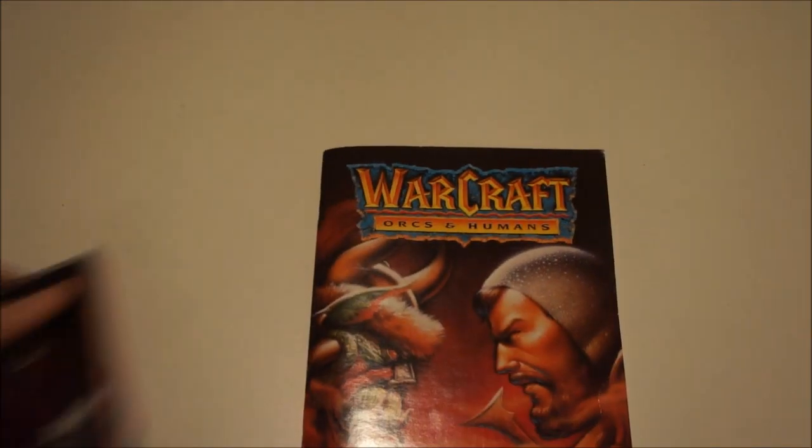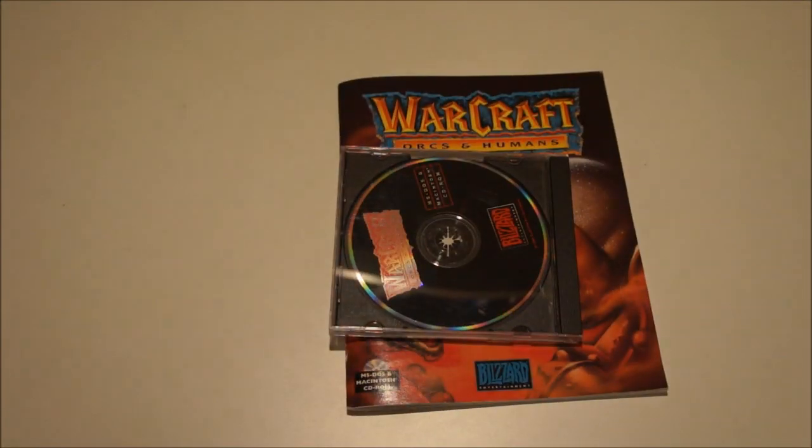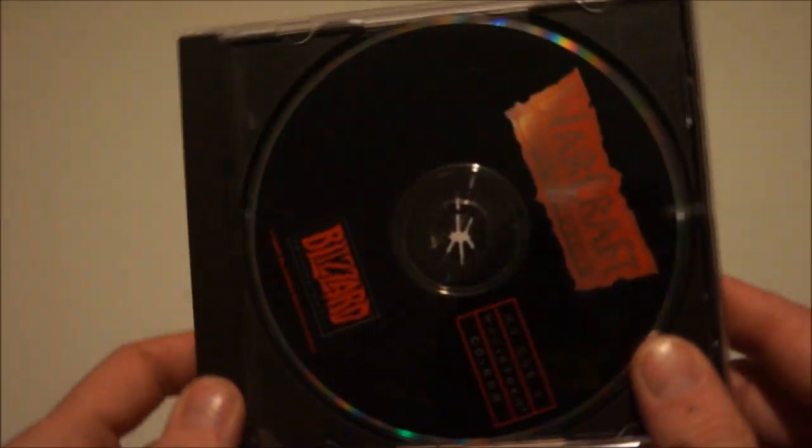So the content of the box: a big book and of course a game. The game is basically just a disc with a back side. I think my copy is missing the front leaf but not sure.